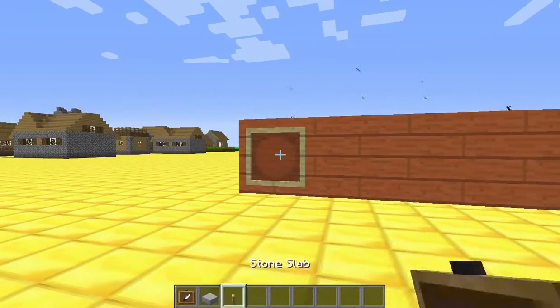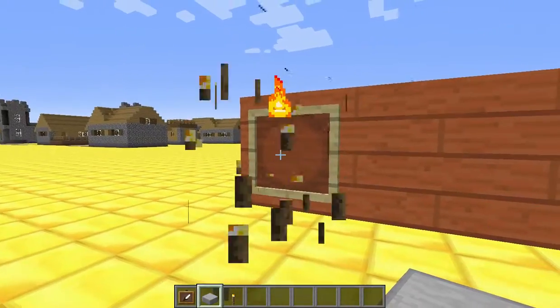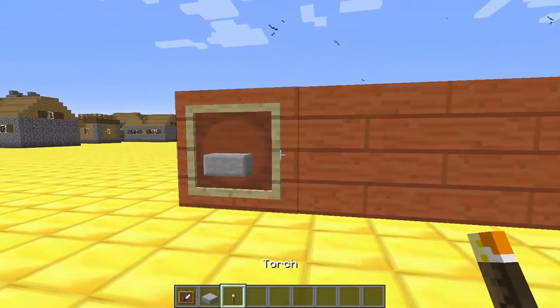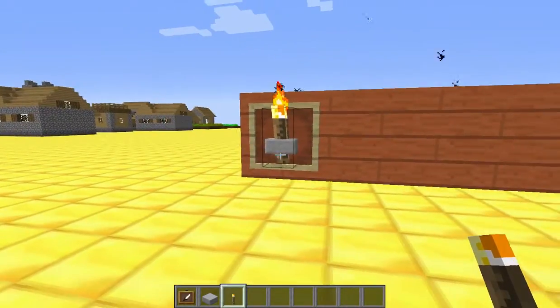So the first thing is — this is kind of well known — I'll place that in there and then put a torch on the outside. That looks like you have a torch holder, which is very good for an adventure map.